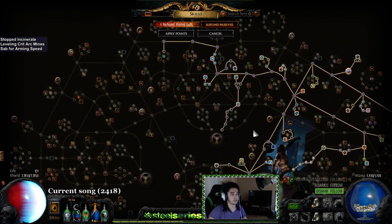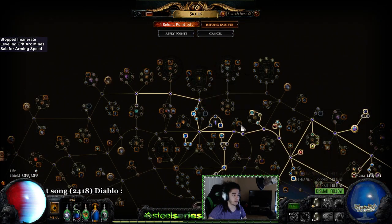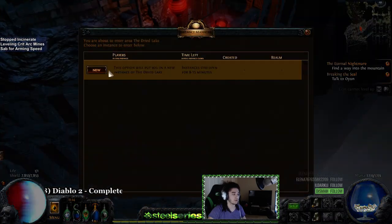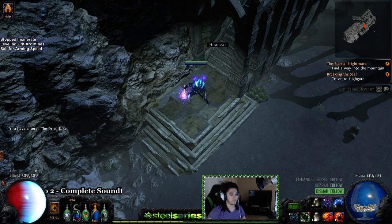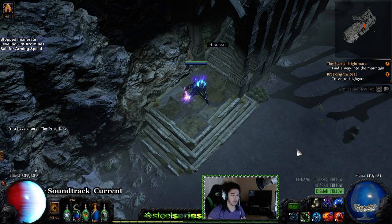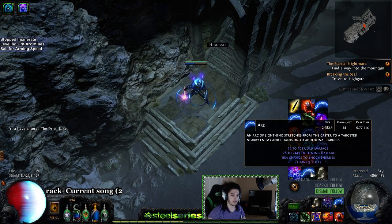Here's just a little glance at the skill tree, and I'll explain more in future character content. I still have Unnatural Calm and Heart of Thunder to pick up, power charge jewel slots, and jewels are super impactful for damage as well. I've done Normal, Cruel, and Merciless lab. I also need to run Wrath but I don't have it set up yet because of mana issues, so right now I'm just running Discipline and Clarity.